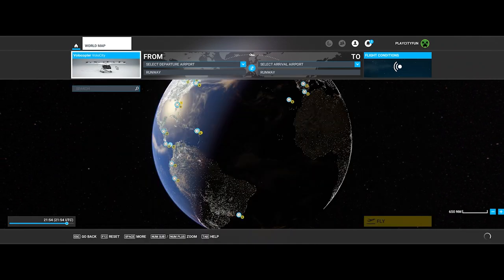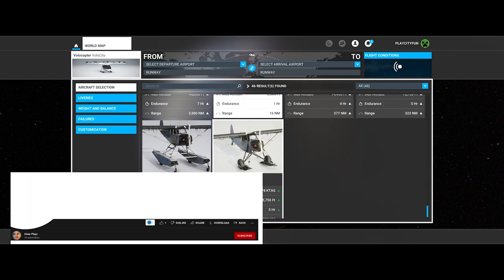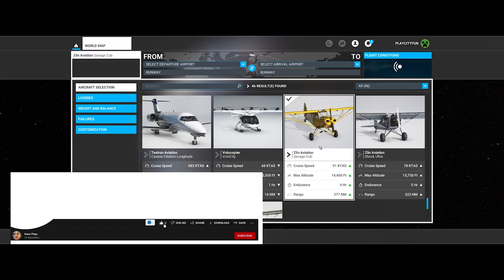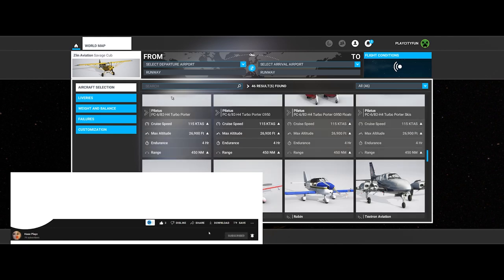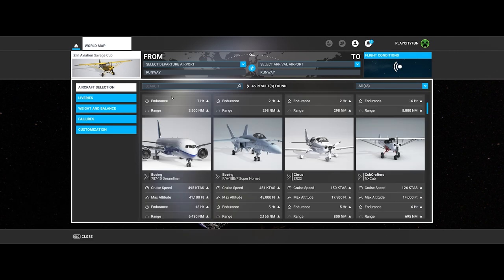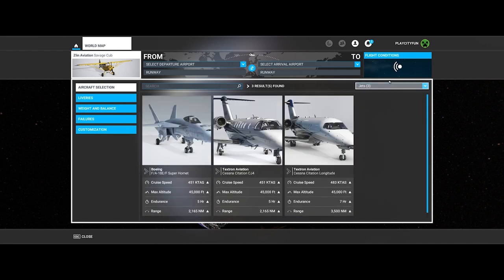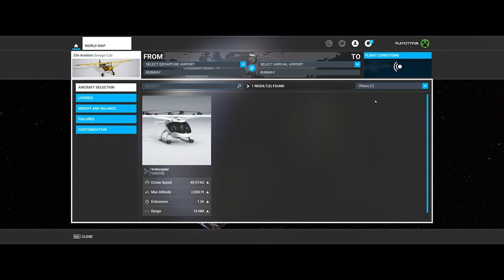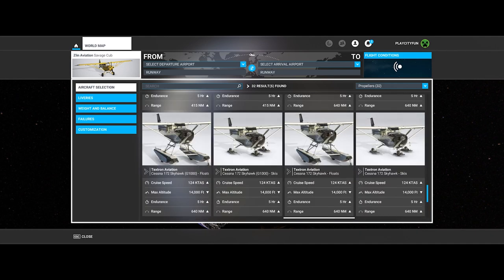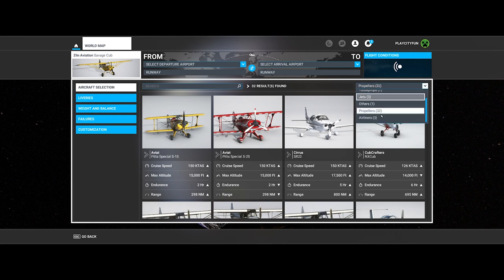First I have to choose my plane — this one, yeah, why not. Hold on, is there any new plane because there was an update? Turbo props? No. Jets? No. Others? No. Propeller — oh, that's a lot. All those airliners...